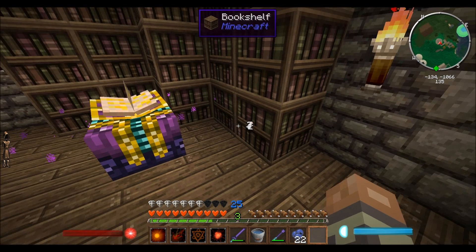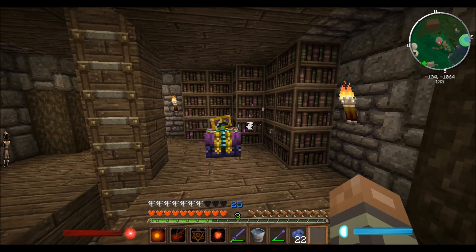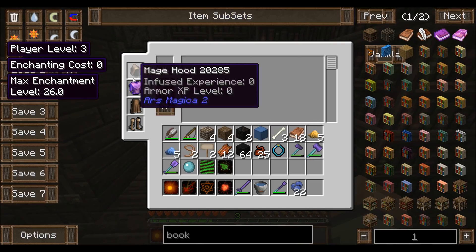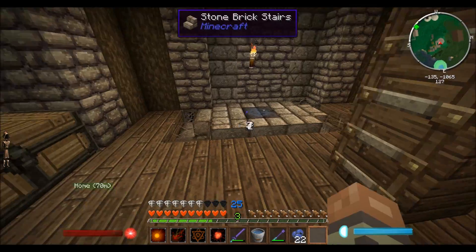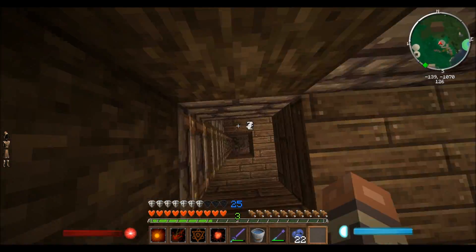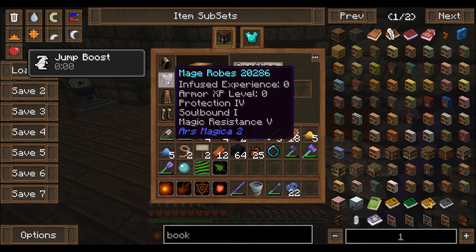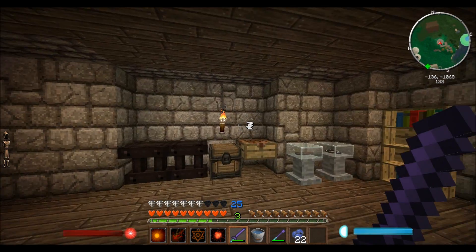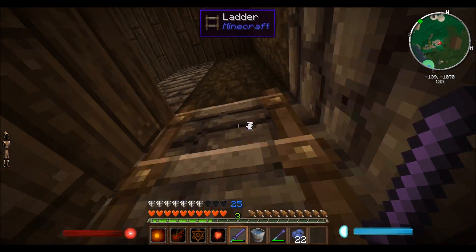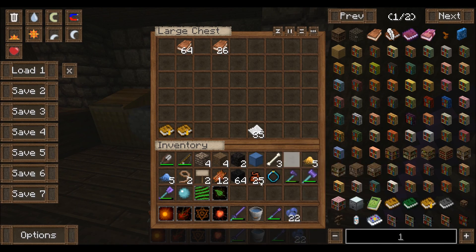We definitely need to get more levels before we can do any more enchanting. This seems to be enough bookshelves though I'll probably add more for decorative purposes. That's all our levels spent — we now need to go get more levels, fight more mobs, and do more stuff. Let's put the books away and drop off the crap we collected.